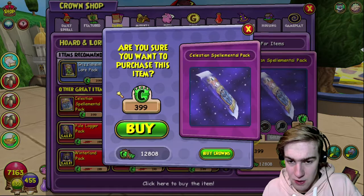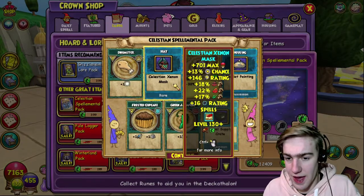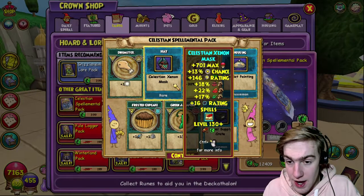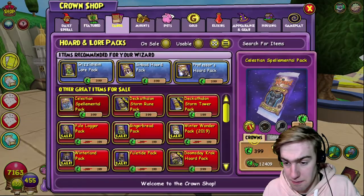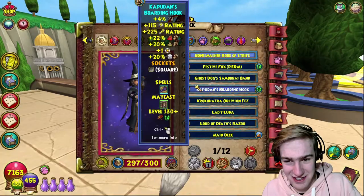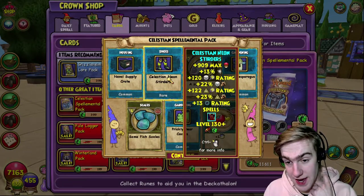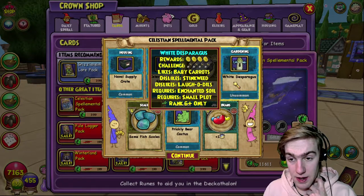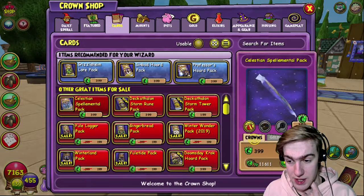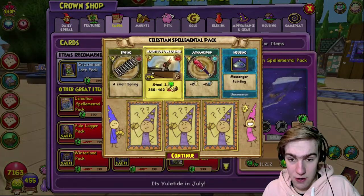That's one spellement there - one spellement already, good. Not for the one that we want though, that's for fire and life. Not particularly interesting for me. Backpacks - we're gonna be running into this issue a lot. There's the death boots, they actually look pretty decent not gonna lie. They look pretty okay - we'll check them out when we next run out of bag space, which will be very soon.